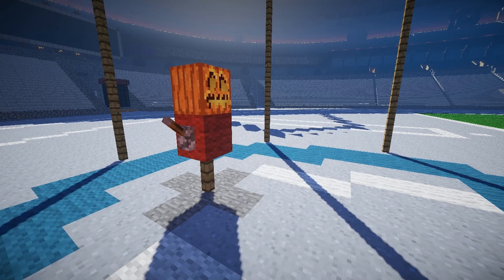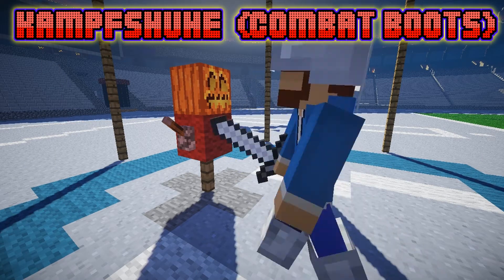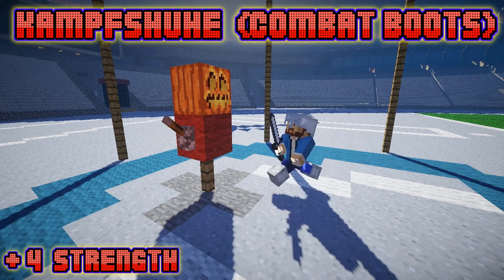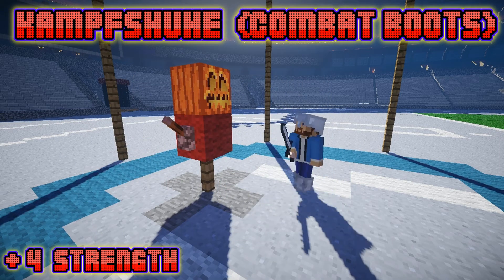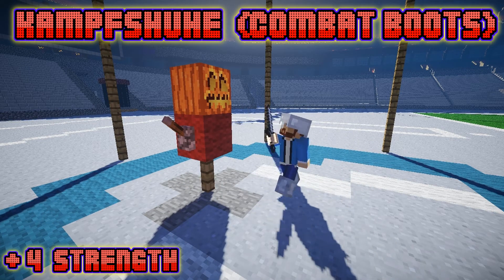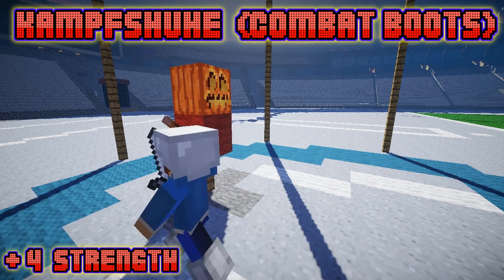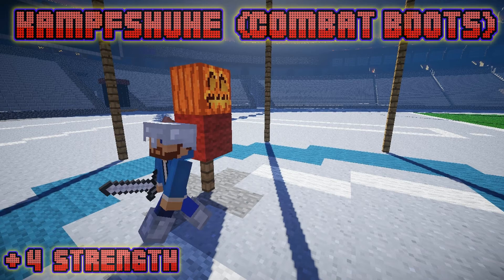The fourth shoe in the set is called the Camp Shoe, or the Combat Boots in English. These boots grant the wearer a plus-four strength boost. However, these boots have the same armor protection as leather, so you really should be wearing them if you have a more offensive style. Kevkind, similar to Mike Tyson, likes to strike hard and quickly in the first round, so the boots are a perfect fit for him. Now we just need something to improve his sword skills.